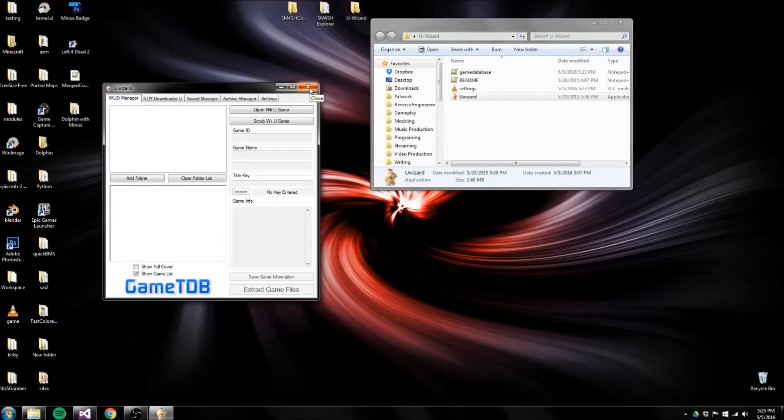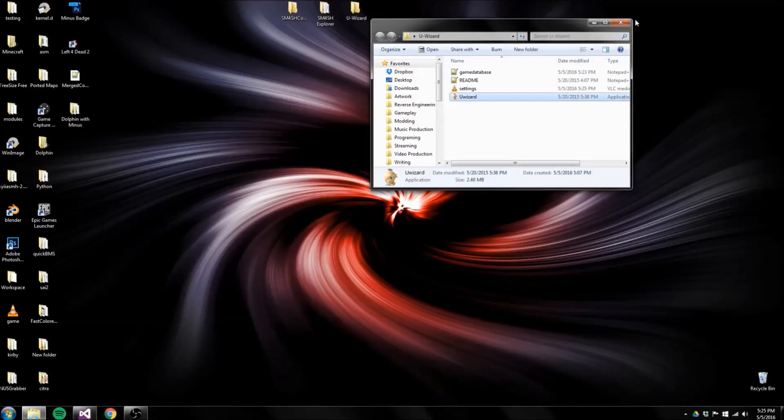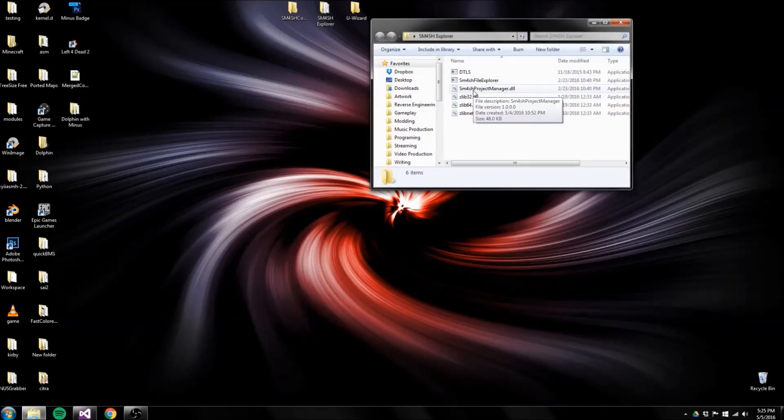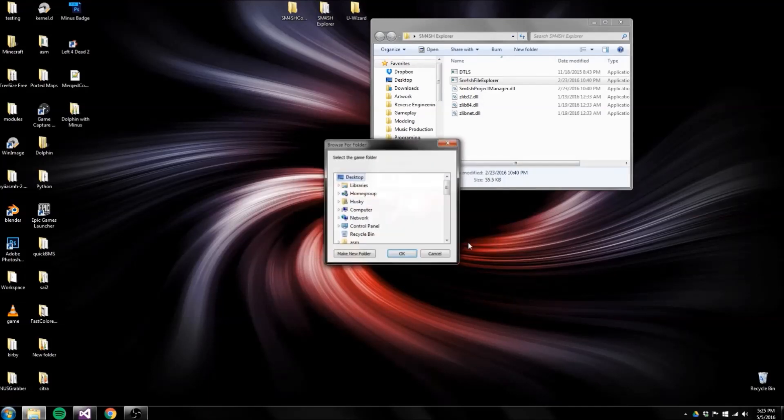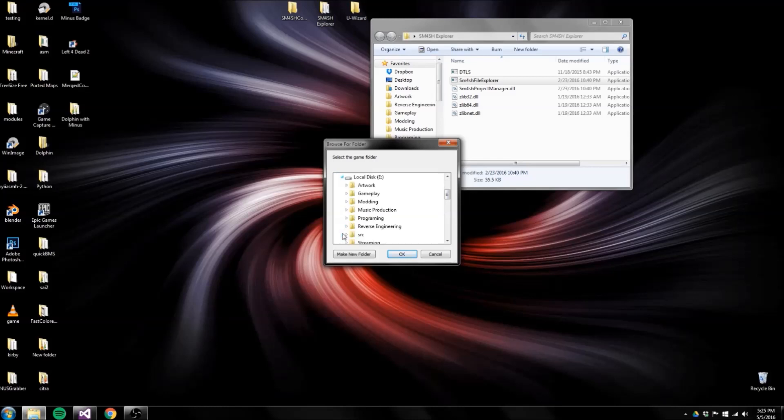After you've got the update files decrypted, the next thing you're going to need is Smash Explorer, which is basically a program that allows you to look at the crazy structure of Smash 4 and extract individual files for use, since Smash packs everything into a giant archive. The first time you run Smash Explorer it's going to tell you that it wants you to find the latest version of the game — which is why you downloaded the update files — and that it must contain code, content, and meta. None of those files will be altered by the program, so just go ahead and hit OK.